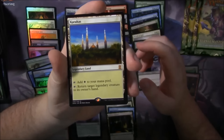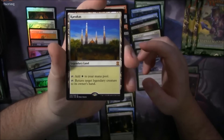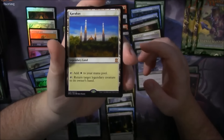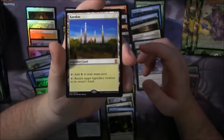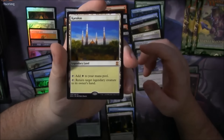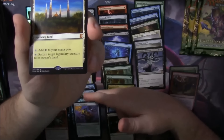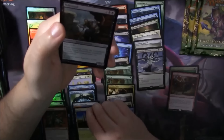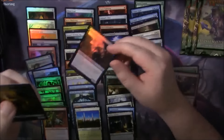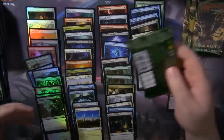A Karakas. Not as crazy priced as it used to be — it was $100 when this set first came out, it's come down quite a ways. I think it's down to like $40 or $50 now. But still — Jace, Mana Crypt, and Karakas in the same box. Foil Necrotol. My goodness. This box was crazy.